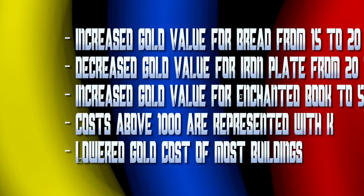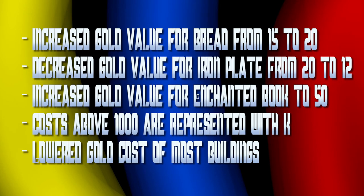Bread is now worth 20 gold, up from 15. Iron plate has gone down to 12 from 20. Enchanted books are up to 50 gold now. And most buildings now cost less gold to make.